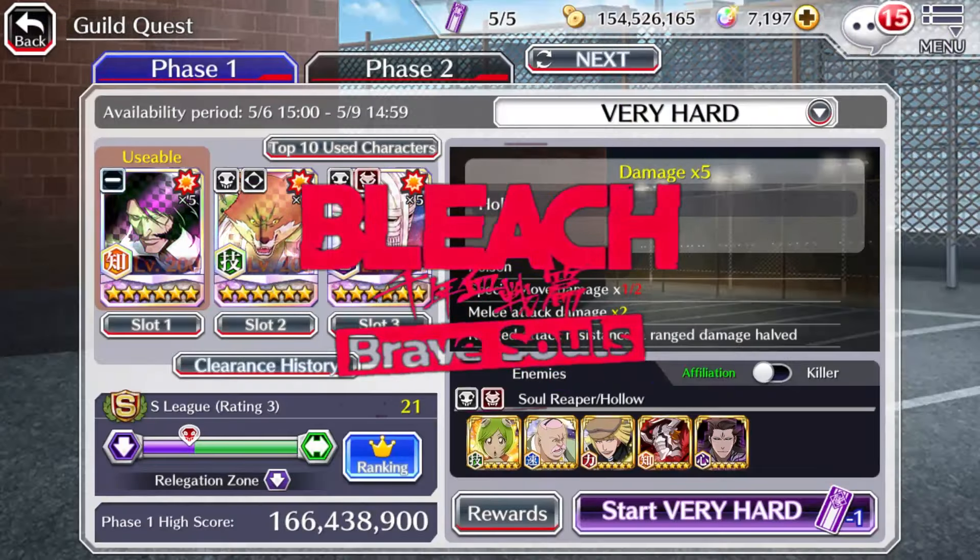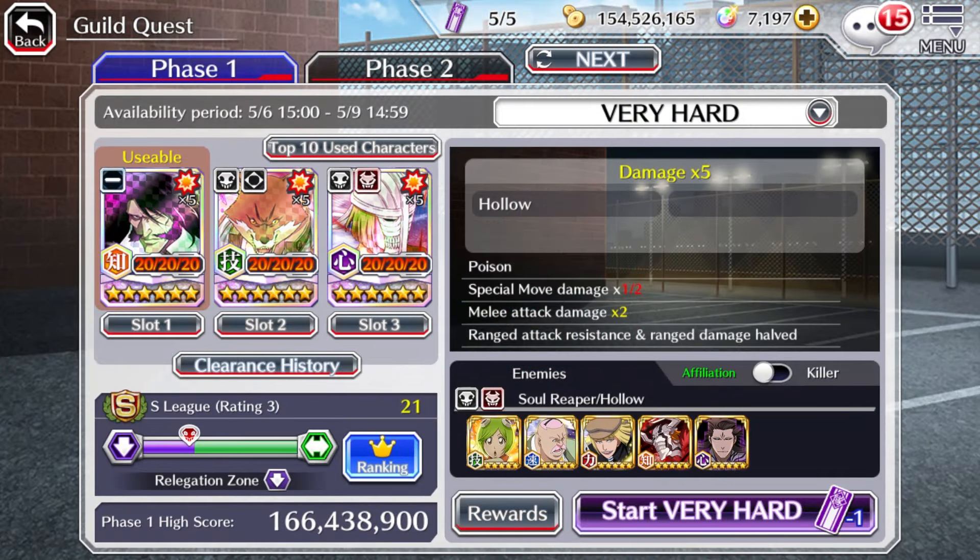Today, continuing on with our series of beating the very hard Guild Quest only using Special Meath Level 1 characters. We are up against the Melee Hollow Guild Quest, which is one of the more easier Guild Quests out there, especially because we do have access to some really good mains and also sides.